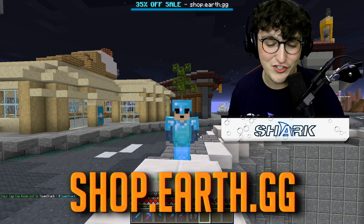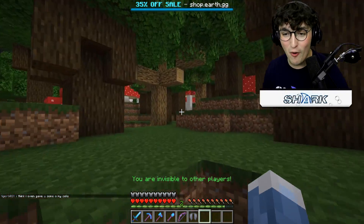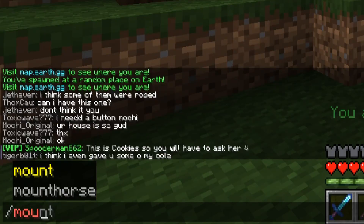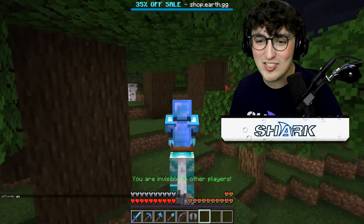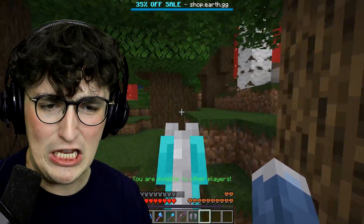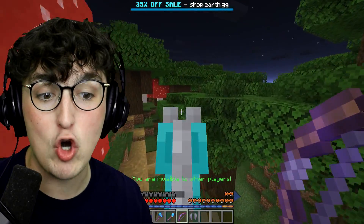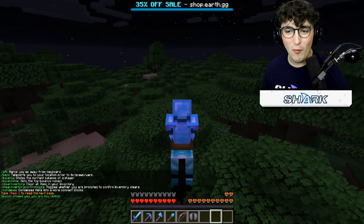I just teleported to a random country and I have no idea where I'm at right now. I'm going to type slash mount — boom, I have a horse now! Me and my horse are going to go on every adventure together. I also have my shark bow which, by the way, is indestructible — literally unbreakable.